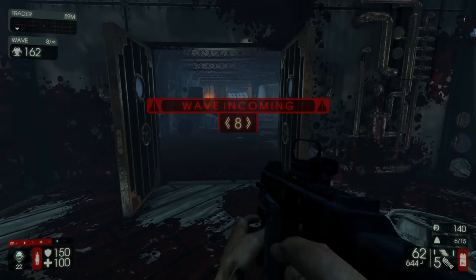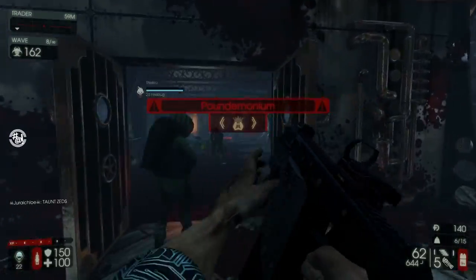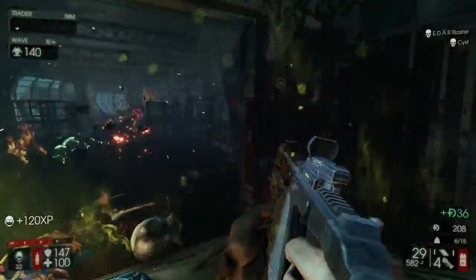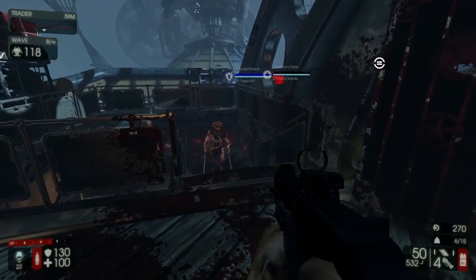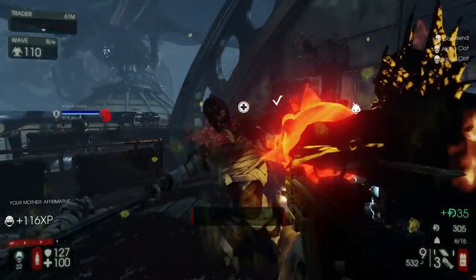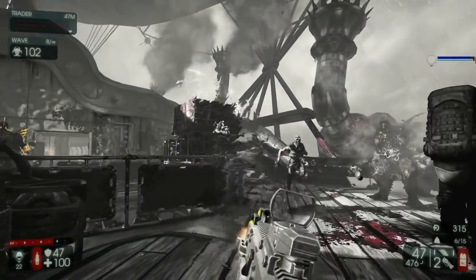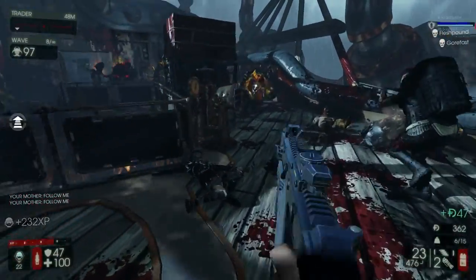And here we go, wave 8. Oh please tell me — oh, it's going to be Fleshpounds — even more free XP. Quarter Pound, how's it going? Time to stun. Of course the Firebug's with me. Okay, that's a lot of Flesh Pawns spawning, and to me that just sounds like free XP coming up the stairs. Oh, someone just got destroyed — how did the Berserker get killed? Okay, Flesh Pawns — let's parry the dude, just like that. I can't even use my SWAT abilities, just throwing flash grenades. Okay, got them at least.